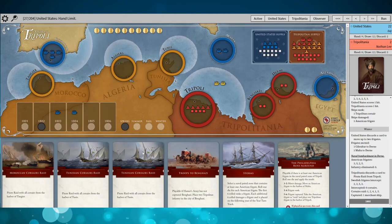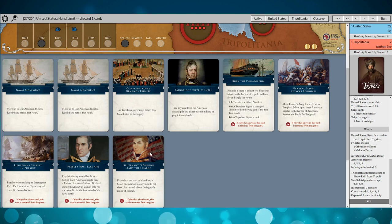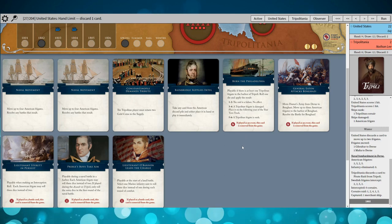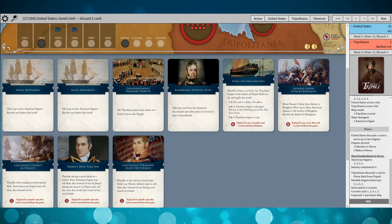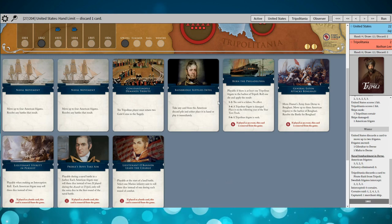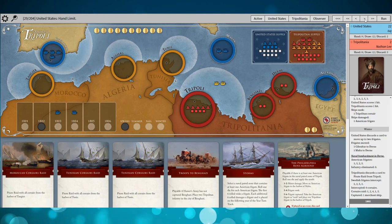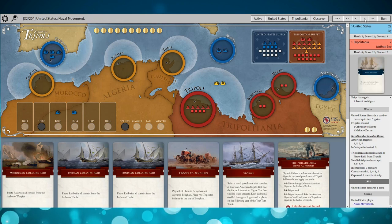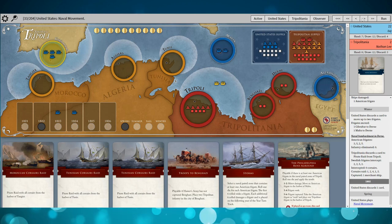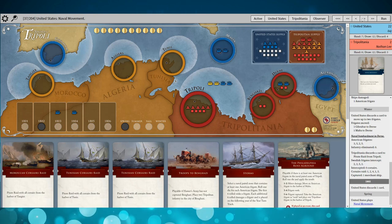Other than the Guns of Tripoli, my hand is completely useful to me. The U.S. has Constantinople Demands Tribute — a great card for them — and Burn the Philadelphia is there as well. There's Naval Movement and some land battle cards, and having Bainbridge is always a good thing. The U.S. discards down to the hand limit, then plays Naval Movement — smart.